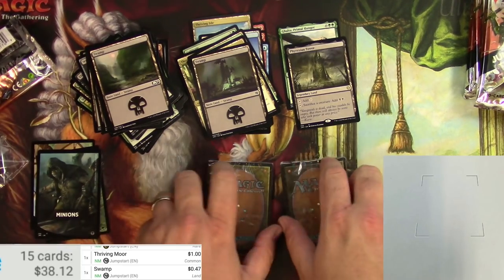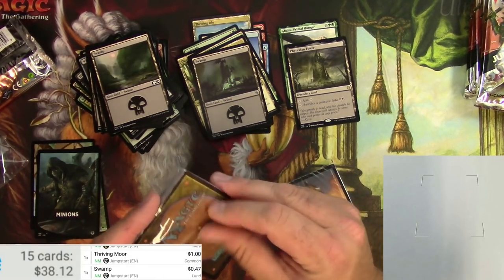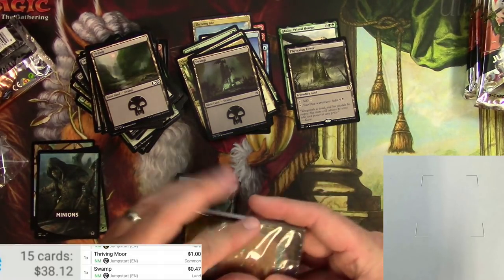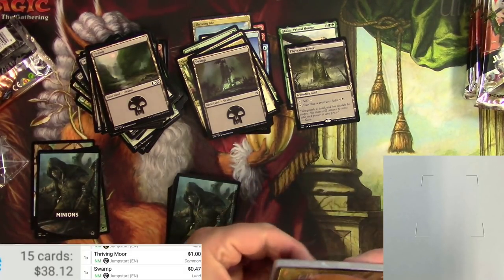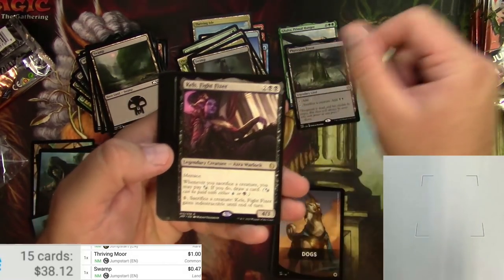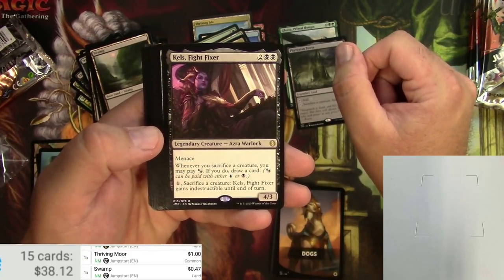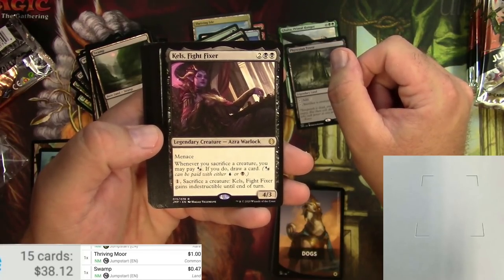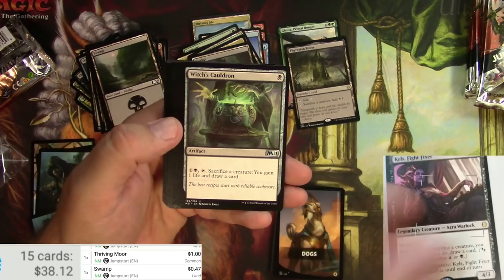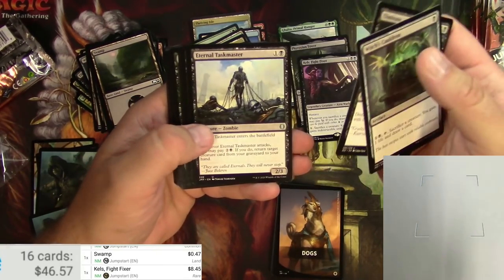Next combo: more Minions and Dogs! Let's see if this Minions pack is a bit different from the last one. Another Minion pack — but we got a legendary warlock, Kels, Fight Fixer. Whenever you sacrifice a creature you may pay Dimir mana; if you do, draw a card, and you can sacrifice a creature to pay one and give it indestructible until end of turn — a nice aristocrats enabler. Another Witch's Cauldron. Kels goes for $8.45.